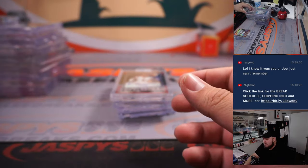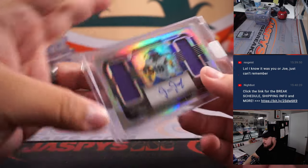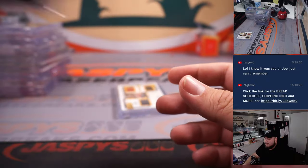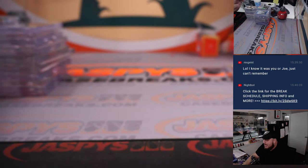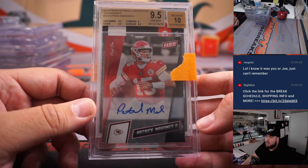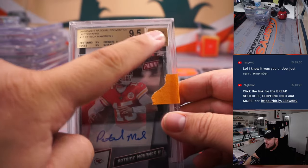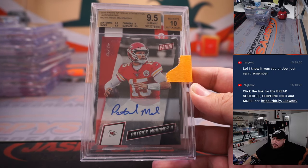Derrick Henry for the Titans downtown, Ja'Marr Chase Legacy number to 50 autograph for the Bengals, Justin Jefferson former-the-one patch autograph for the Vikings, Justin Fields rookie autograph for the Bears, Kenny Pickett rookie premier patch autograph for the Steelers. And the biggest hit of them all: a 2019 National Convention autograph Patrick Mahomes one-of-one — he signed it like he used to — and it graded a 9.5/10. It came with one of these $100 codes, and that was by far the biggest hit of the whole break. Congratulations to the Chiefs!